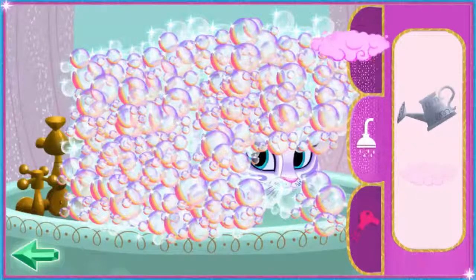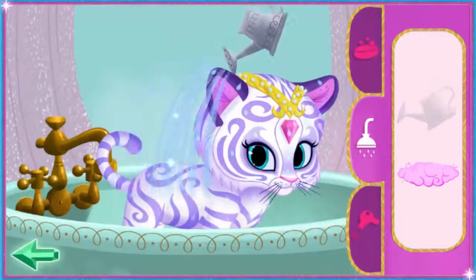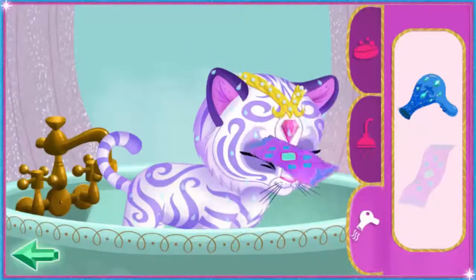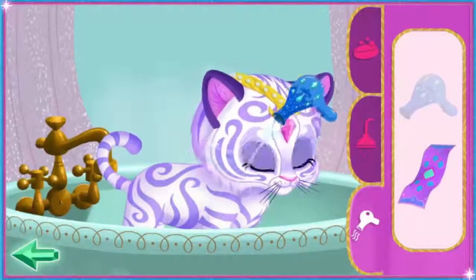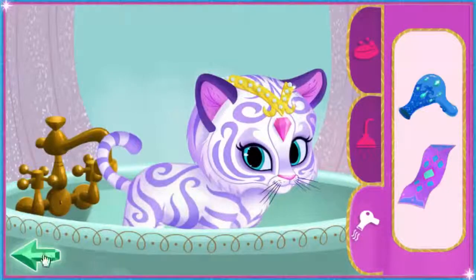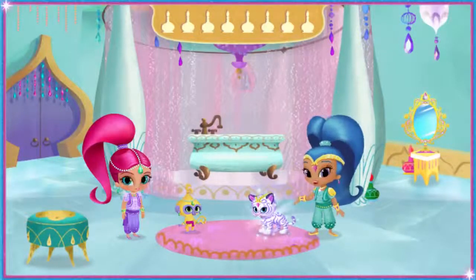Genie sprinkles! Nicely done! Genie shower! Flying towel! Nihal is really shiny! Magic dryer! You got Nihal so clean — she shines! Way to go!